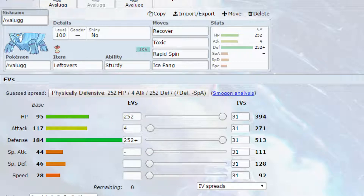We have Ice Fang, which is an Ice-type attack with a chance to freeze. If you wanted to go for Body Press instead, that is definitely an option, because your defense stat is essentially double what your attack stat is, so you can definitely go for that. EVs are max HP and max defense with an Impish nature. We've got 4 in attack just to boost it slightly. If you wanted to go max special defense instead, you could to make yourself a little bit more tanky, but it is up to you depending on what you want to run.